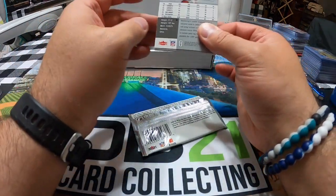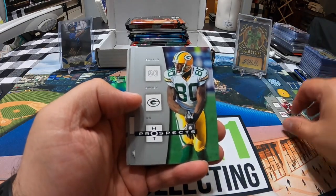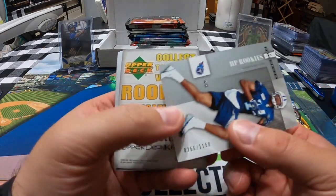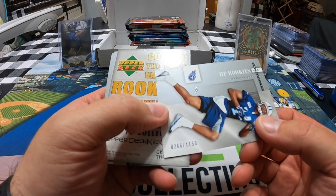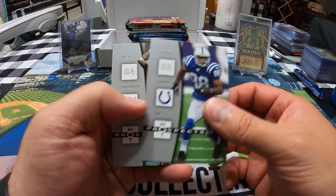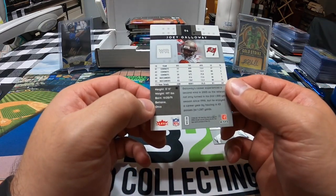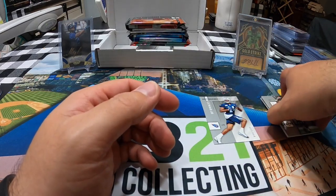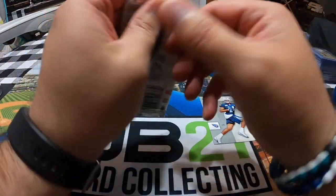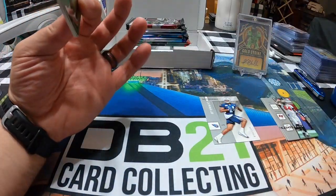These are the '06s. Alright, we got a Frank Gore, a Donald Driver, a Jonathan Or HP Rookies numbered to 1150 — rookie card there. A bunch of crap, oh a Marvin Harrison and a Joey Galloway — he was a huge wide receiver for Seattle. So our big hit out of that one was the rookie card of Jonathan Or. Doesn't sound familiar to me, so guessing he must not have done a whole lot.